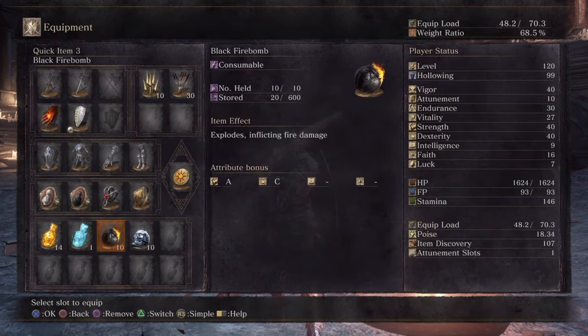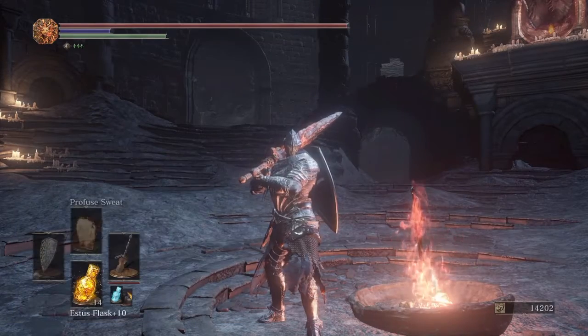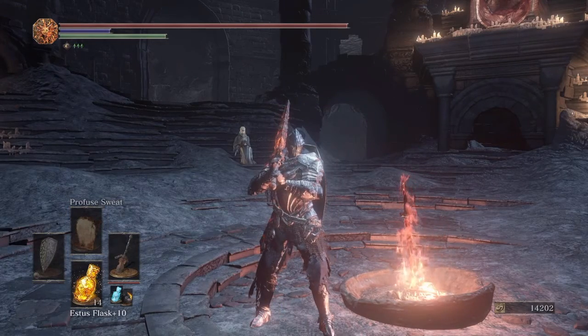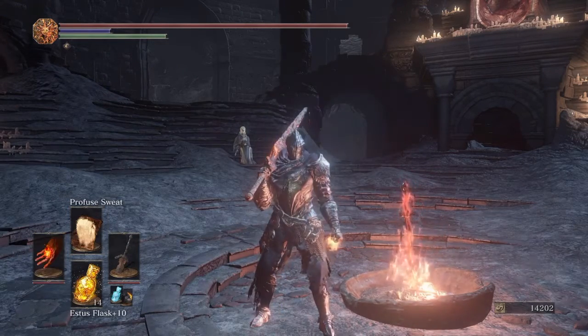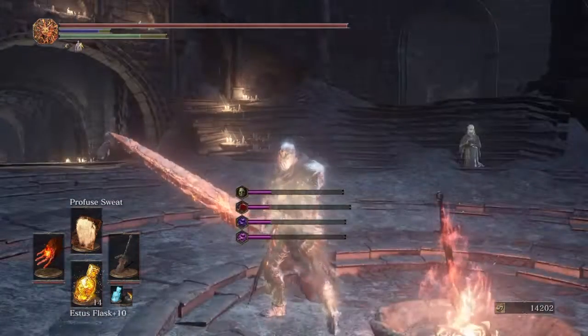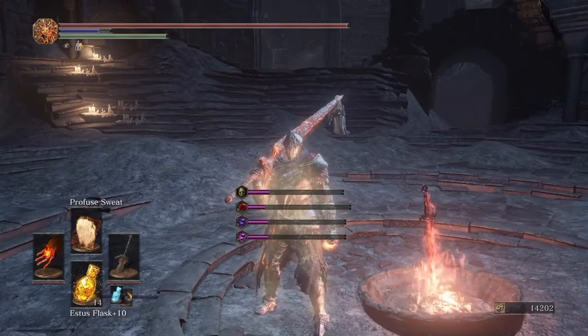For range options — it's a frost DLC so I'm taking some fire bombs, and these alluring skulls are my 'oh shit' button if I get surrounded. For my attunement slot I have Profuse Sweat, just to give me some resistance boost. I'm kind of hoping all of this comes into play in the near future.